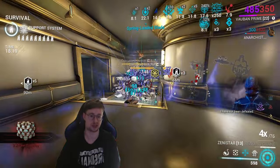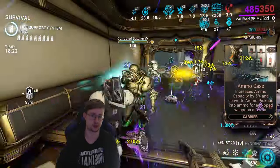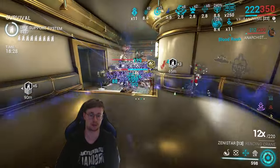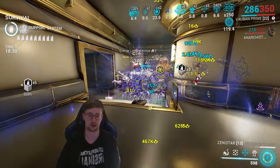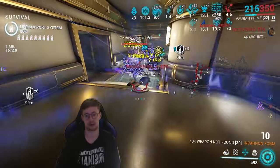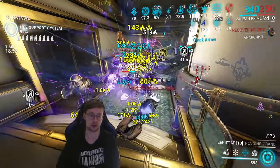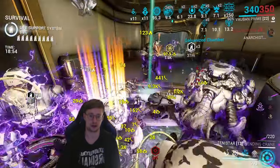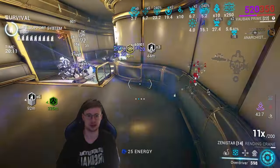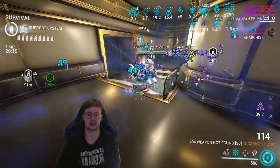Let me show you something else. Look — we have the Zenistar equipped. With just one hit we have a combo multiplier of 4. Look what happens if I hit them now: multiplier of 8, 10, 12. Since we have 10 Okina there's always a chance you don't lose combo count. Even if you lose your combo counter, look how easily we can build it up again — just one strike and it's already at 7, then 9, then 12. Easy peasy.